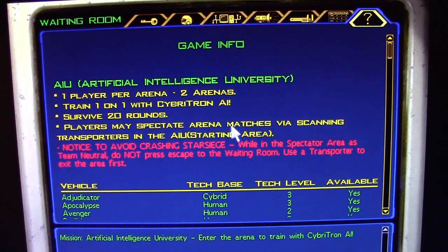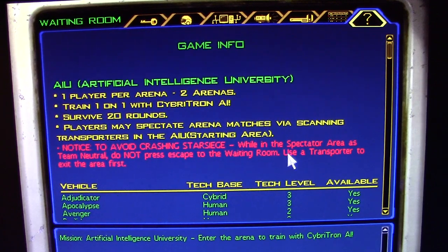Players may spectate arena matches via scanning transporters in the AIU starting area. Be careful when you're in the spectator areas because you will be team neutral. You cannot press escape and exit to the waiting room — you will unfortunately crash the game. You need to use a transporter to exit the area first before you exit.